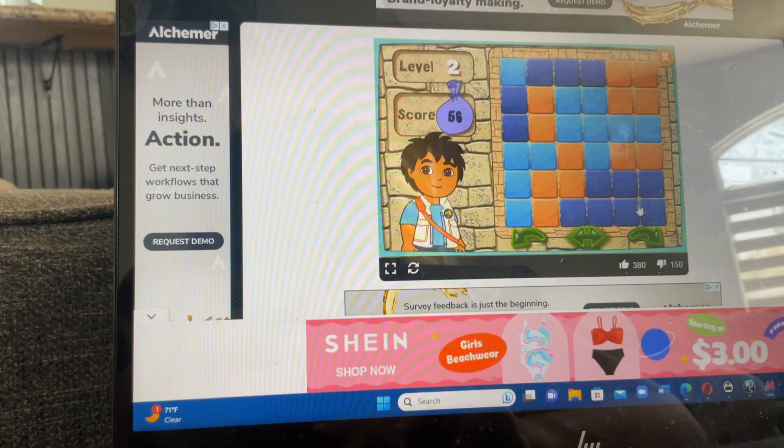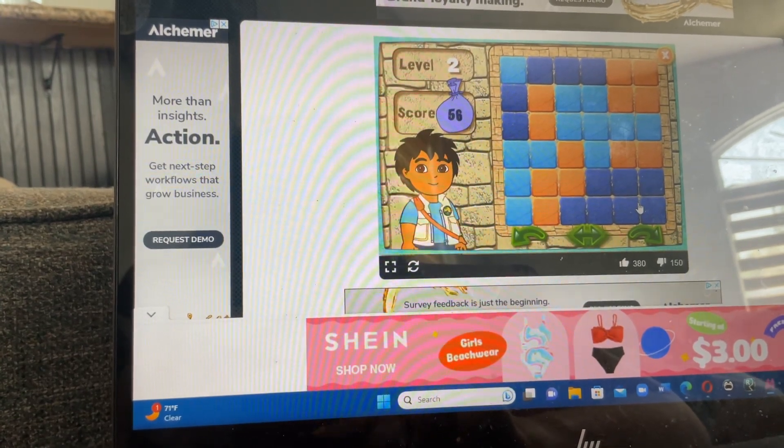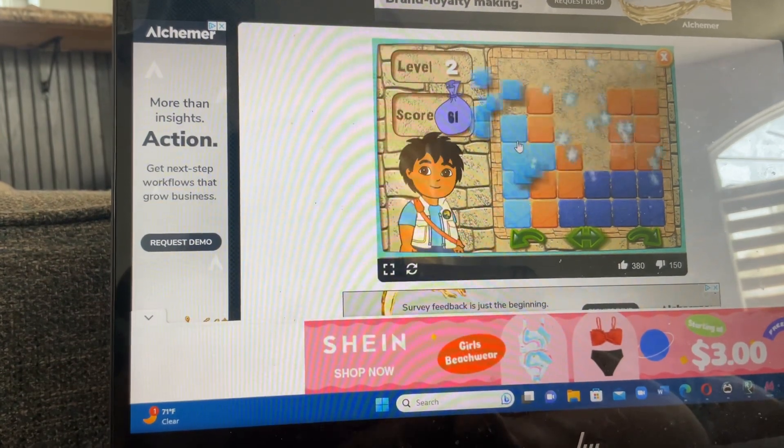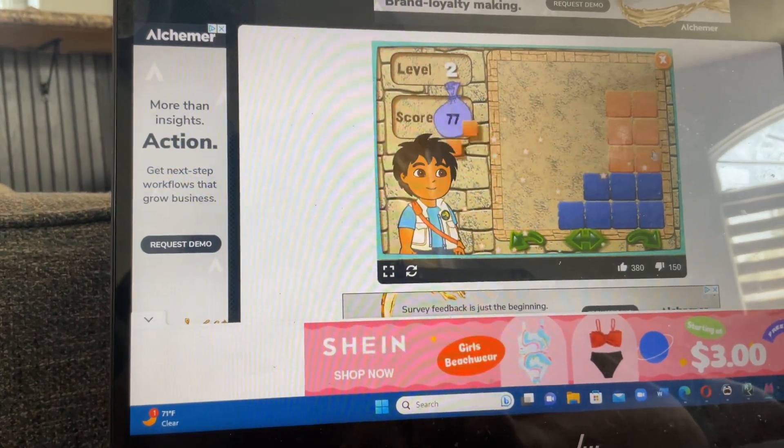Here's your puzzle. Ready, set, go! Dark blue, dark blue, light blue, light blue, orange, orange, dark blue.